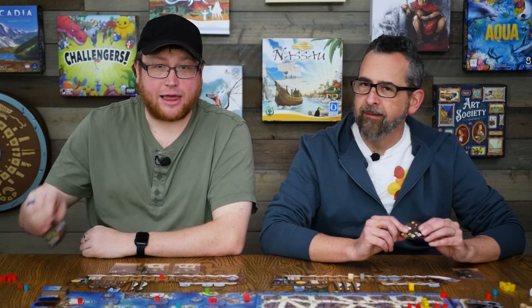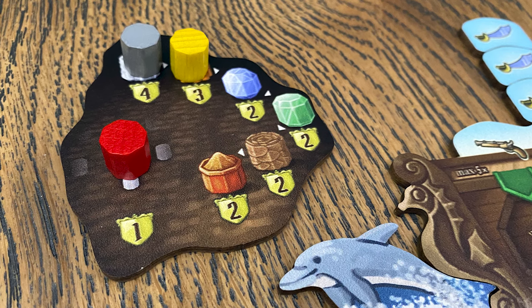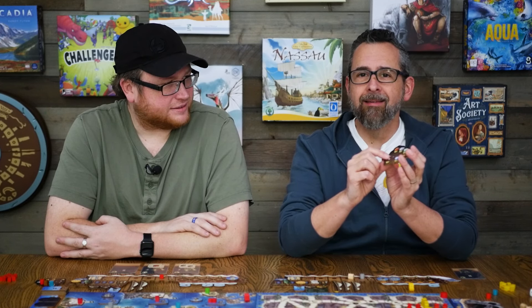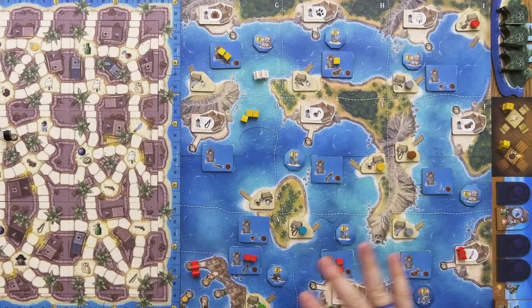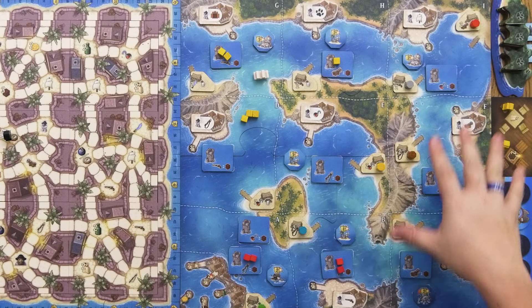The goods you get from forts or trading posts can be turned in and are also worth a multiplier: the total number of points times the number you have. One interesting thing about gathering these goods is every player needs to gather them in a very specific order, and if you don't, you don't get the maximum points for them — but all players' orders are different, which makes everyone go for different things. It's a nice touch to make it so everyone's not going after the highest value thing. You're also getting points for towers — counting up the total number of cubes times the total number of towers you control.